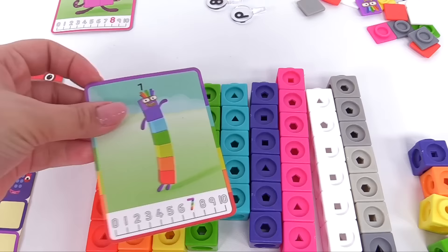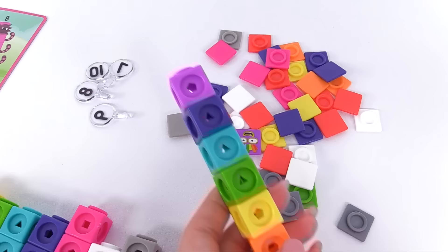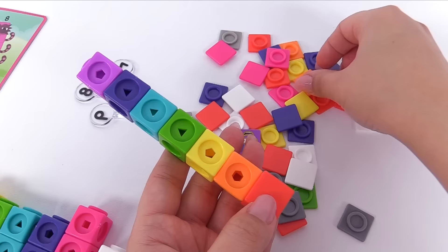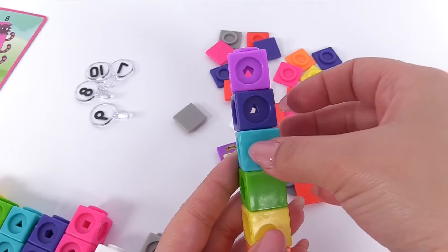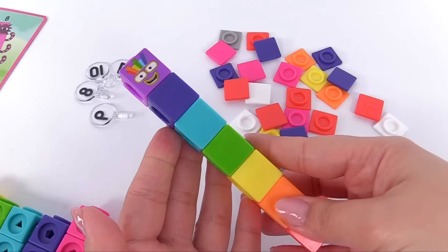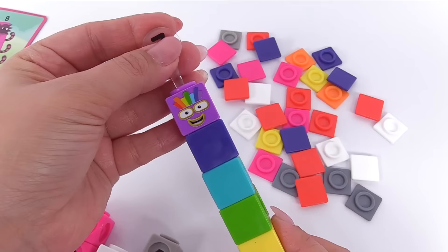Let's start with the red block, here's orange, yellow, green, blue, indigo, and violet. Now let's match the front pieces: here's red for the red block, next is orange, here's yellow, here's green, here's blue, indigo, and we'll use this one with number 7's face for the violet. Number 7 is looking almost complete — we just need the number 7 up top. Here's number 7.